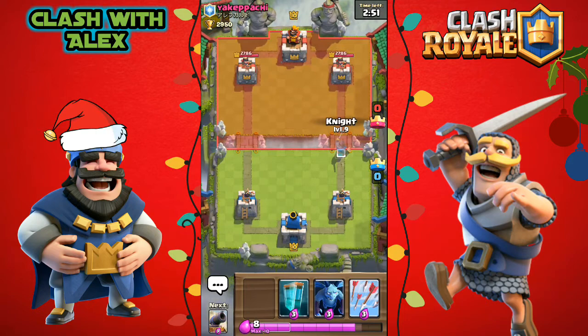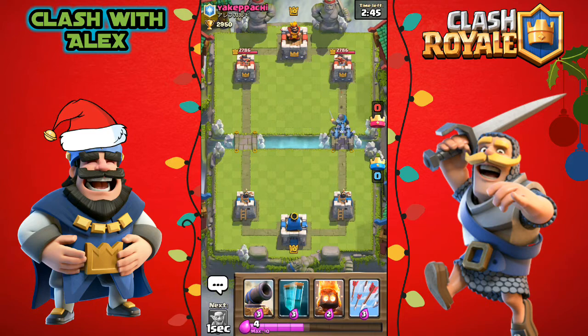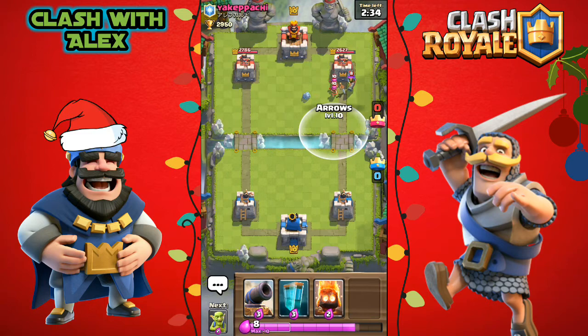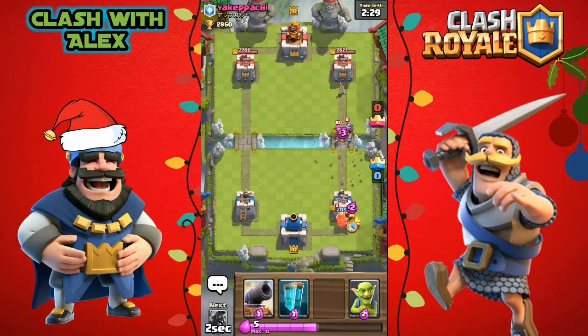We're gonna place a knight and some minions to get some chip damage on the right lane tower. I thought about placing down a clone but when I saw the mega minion I thought it was pointless. He does have a musketeer and some archers coming at us, so let's throw down some arrows.